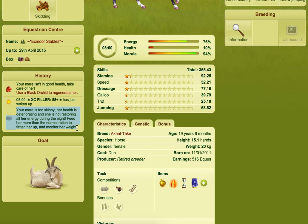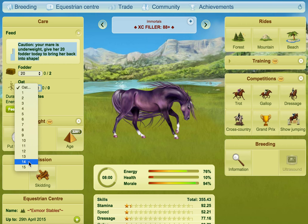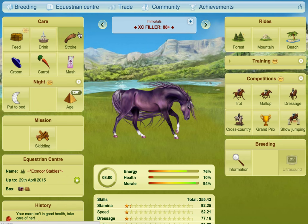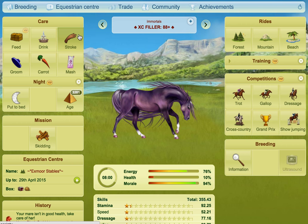This will take time — it's not going to just happen overnight. Sometimes it really just takes a little bit, but sometimes you'll have to feed for several days and feed them a lot more. Because I have auto feed, it's picking 20, telling me this horse is really underweight. So it says: caution, your mare is underweight — give her 20 fodder today and bring her back to health. I could also give her 15 oats. If the horse was overweight, I'd get a similar warning telling me not to feed it today to bring the weight down a bit.